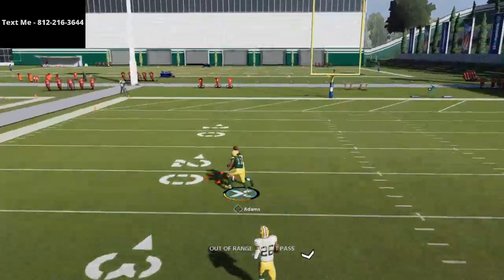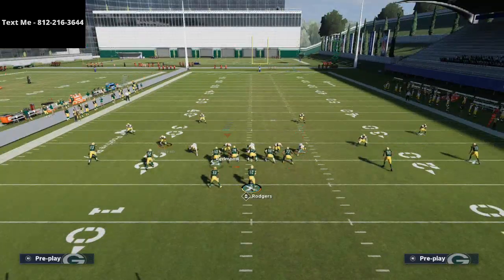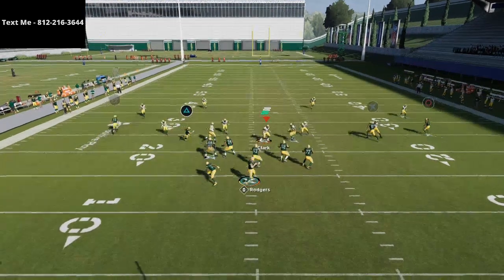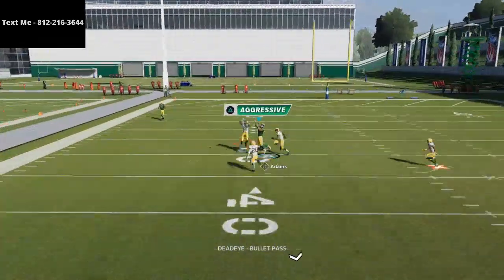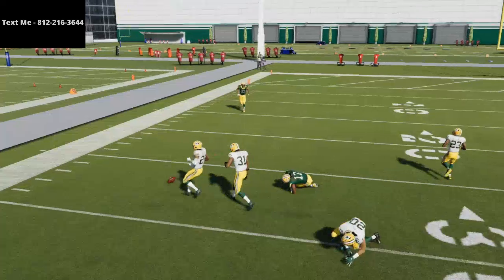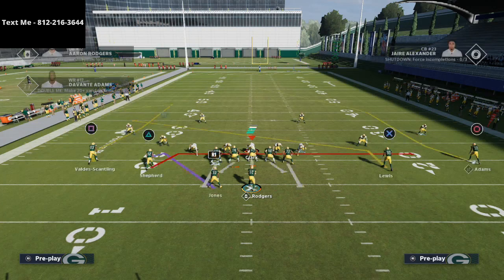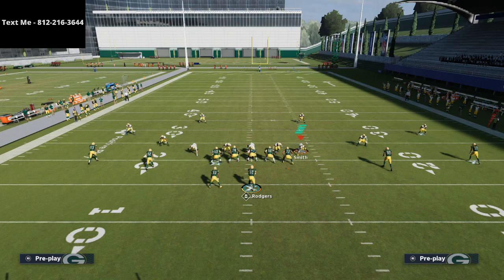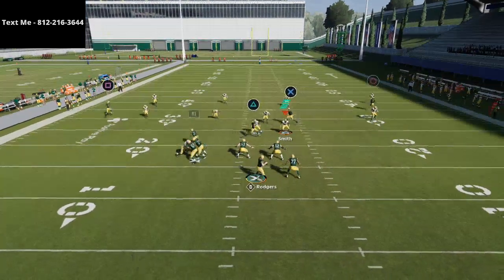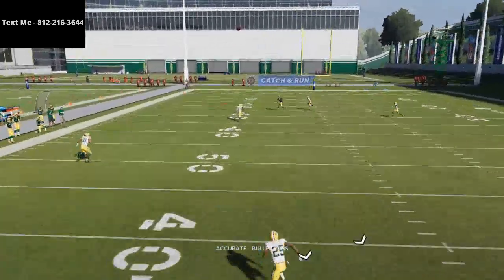That might be a pass interference in a real game, but we'll show you this again. The primary thing you want is that inside quarter to come down a little more. Slants do really well — last year it was in-routes, but this year I think it's slant routes. Just step up in the pocket and there you see the Cover 4 bomb over the top.